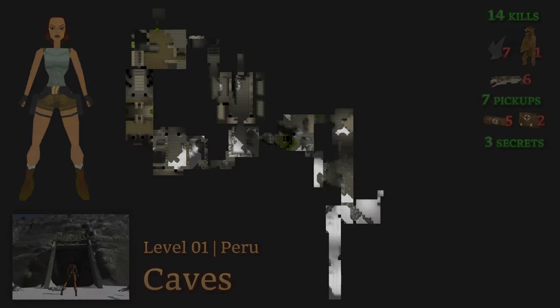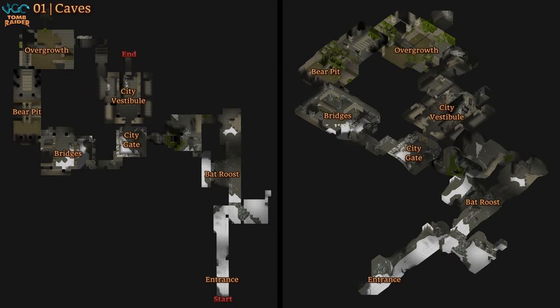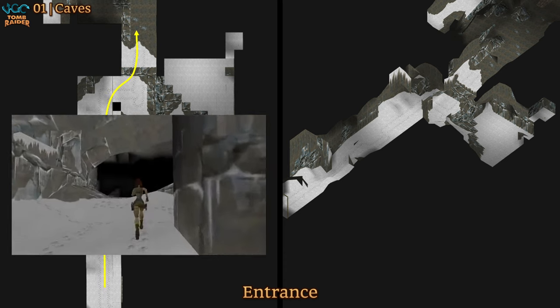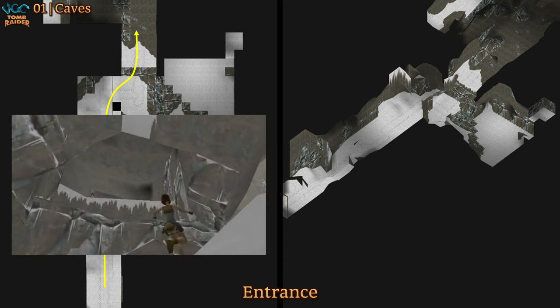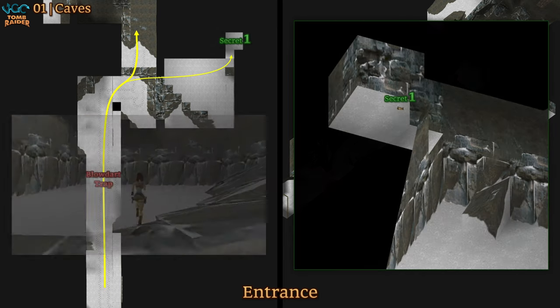The Caves. We start in Peru, looking for a hidden city in the mountains. The game gives us these wolf tracks that you can follow right at the start, and they lead you straight through a dark trap that the wolves didn't set off somehow. The tracks and the camera want us to climb up here, but the first secret in the game is actually over here, next to this slope.